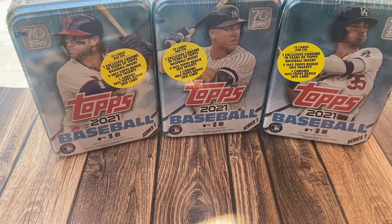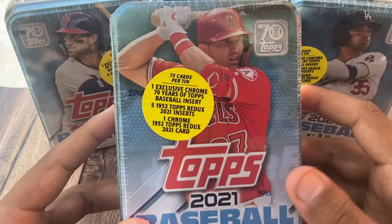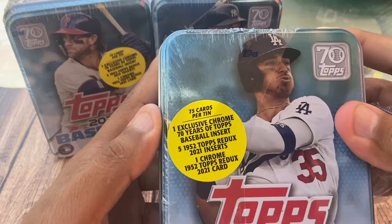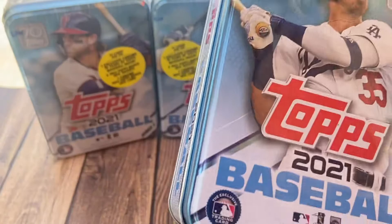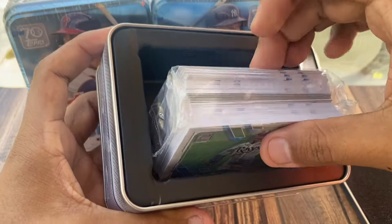We're going to open these three right now and save this one for another day. This one has Trout on it and the Angels are my favorite team, so I'll hold off on that. I already have three tins and I don't want the video to be too long. Let's see what we get — 75 cards per tin, one exclusive chrome, 70 years of Topps baseball insert, five 1952 Topps 2021 inserts, one chrome 1952 Topps red, plus 2021 base cards. I actually really like how the tin looks.